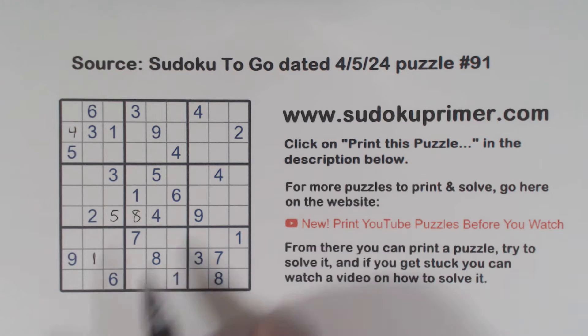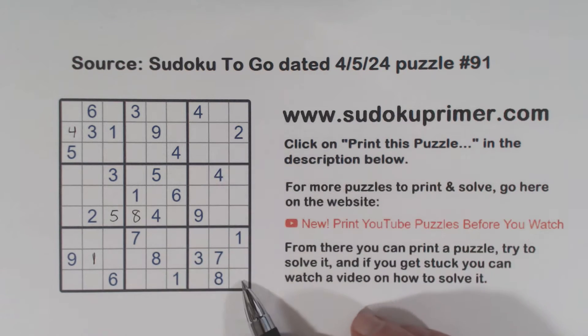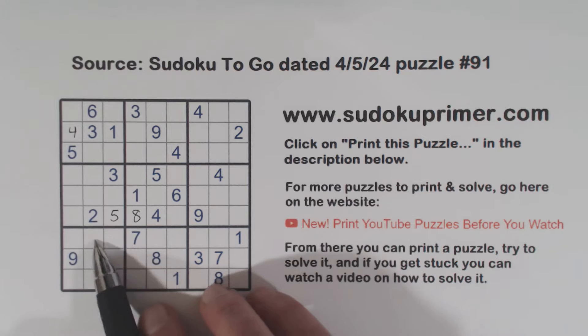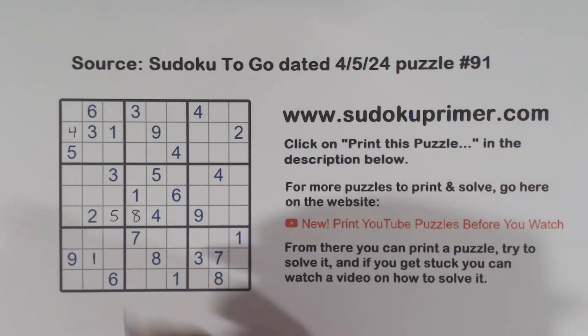If we look a little closer, we've got four, four, four, and four, four, four. So using double row elimination, we have four, four, four here. So that can't be a four — that's got to be a two.